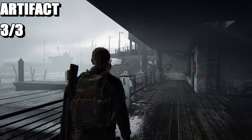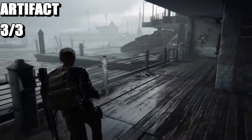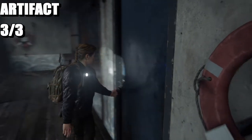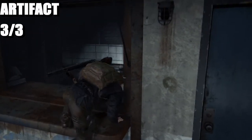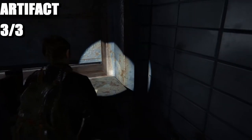And the final one is going to be a nice artifact. Once you've helped Yara over the fence, that is your reference point. You just want to come inside here, knock through the door, drop down and here it is.